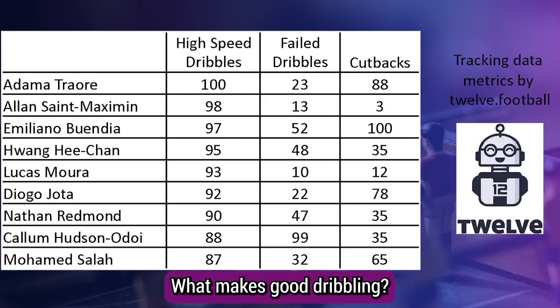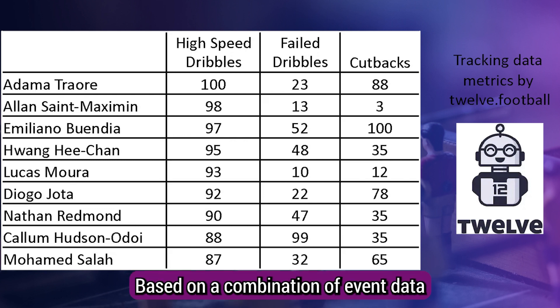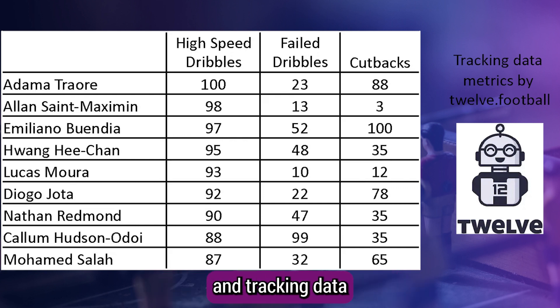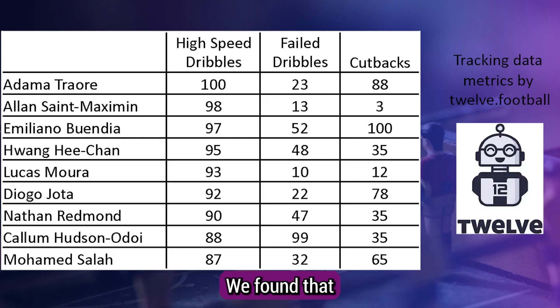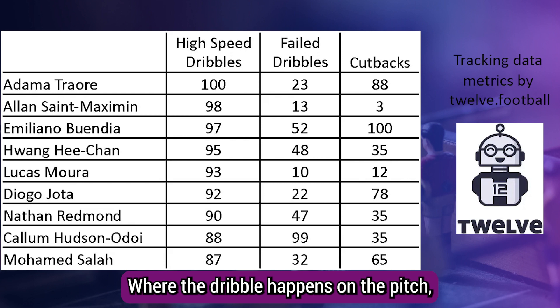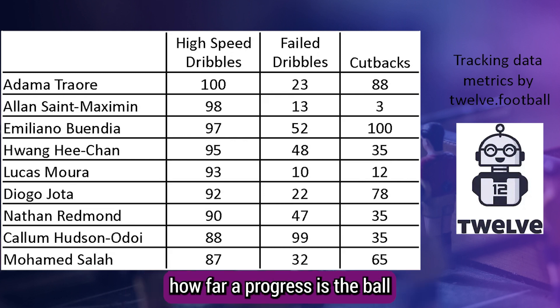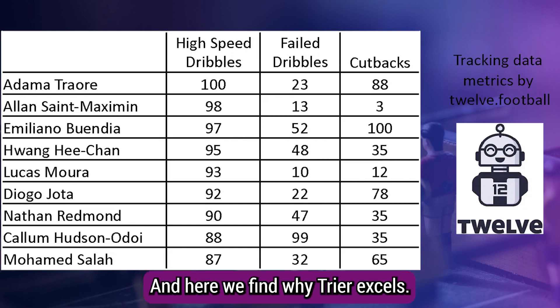To get more context on what makes good dribbling, we use a statistical model based on a combination of event data — which tells us what the player with the ball did — and tracking data, which gives the positions and velocities of all the players on the pitch. We found that there are three major components to a good dribble: where the dribble happens on the pitch, how far it progresses the ball, and how fast the player runs when carrying it out.